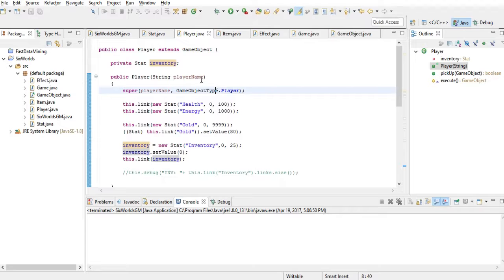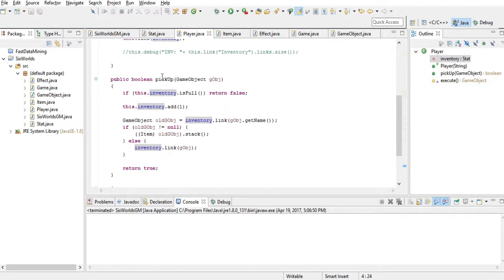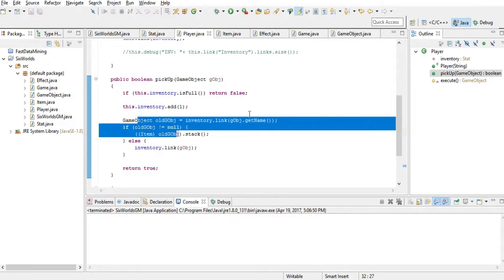Here you can see the creation of a player. A player needs a name, and then for every player we create a stat called Health and attach it to the player. We also attach the Energy stat, Gold, and an Inventory. The inventory has a special variable because we need to deal with it a lot. Currently the player has one important method — Pickup — which adds an item to the player's inventory, checks if the inventory is full, and whether items should be stacked together.